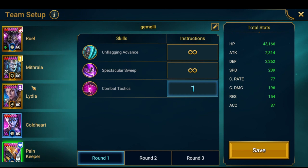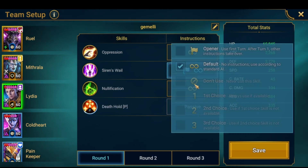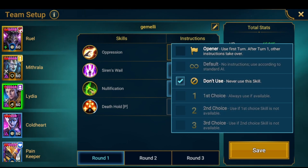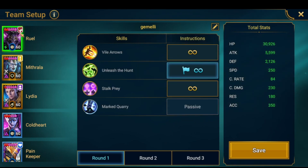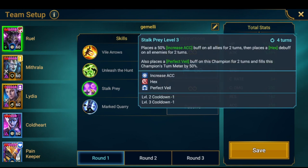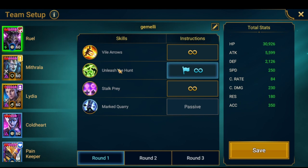The boss goes, and Painkeeper resets everyone's skill by one turn. Then the team goes again — they use their A1s. Mitrala uses her A2, which is very important because it places the shield. Coldar uses this skill, and then Rule goes again, gets a 50% turn meter boost, and gets another turn before Painkeeper.